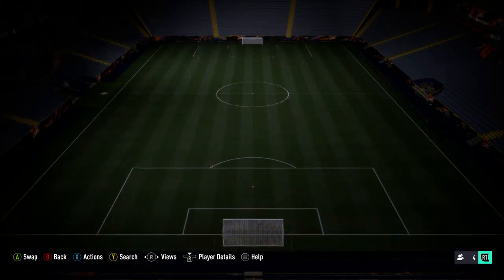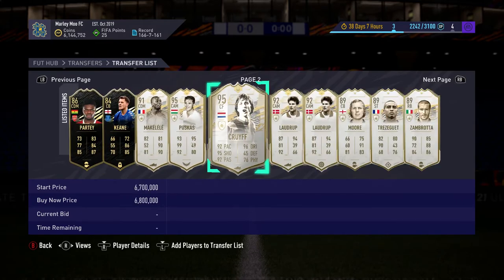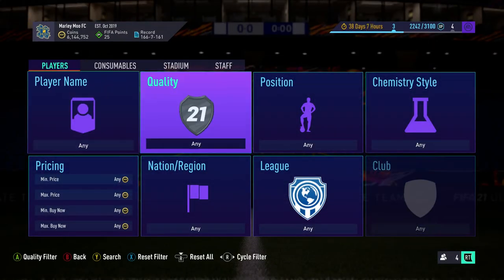This is the Cruyff that I got six million coins profit on. We got this Cruyff for 785k — that is minimum price — and I couldn't believe it. It's just crazy, six million coins profit.